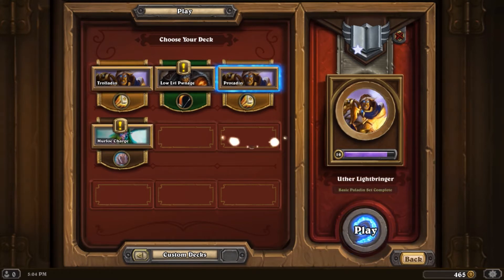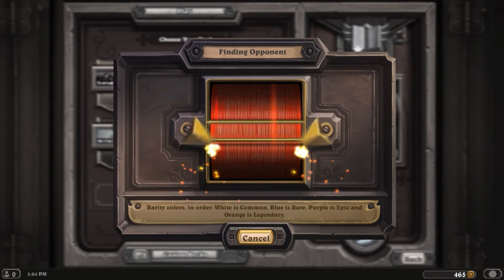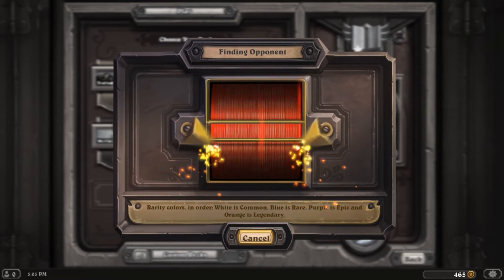This deck is built around two different types of cards. It's built around taunt cards, trying to avoid the enemy being able to attack me, while still hitting them — because even some of the taunt cards have a lot of attack power. And if they happen to get through my taunts, there are a couple of big heals in there so I can bring myself back up.